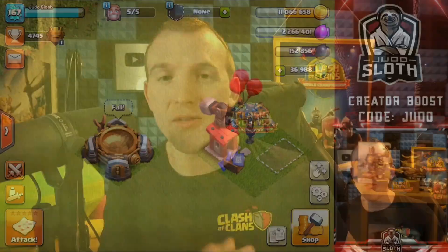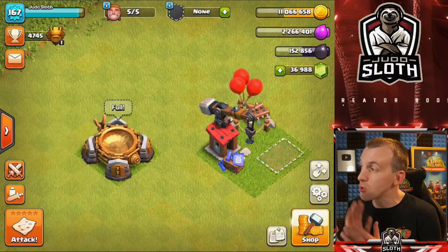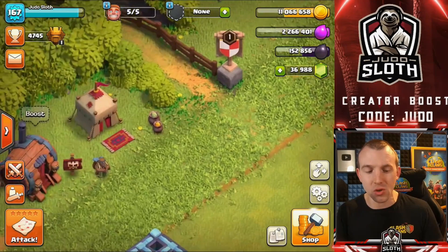Sneak peek week continues with the Super Wizard. We told you about the Invisibility Spell on Day 1, the Log Launcher Siege Machine on Day 2, and now we move to the Super Wizard.